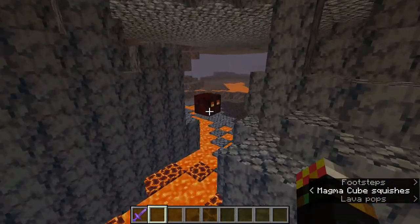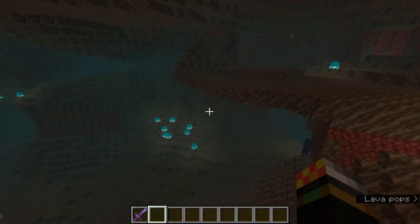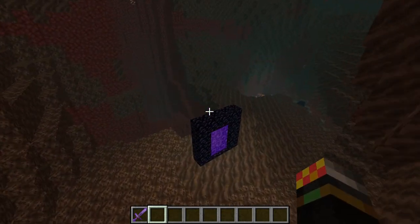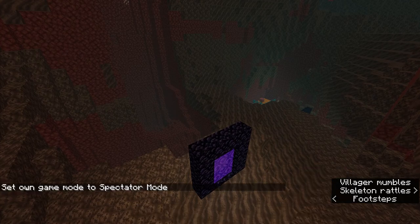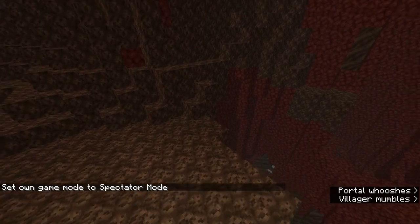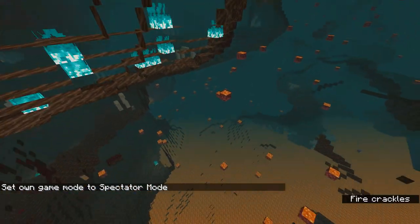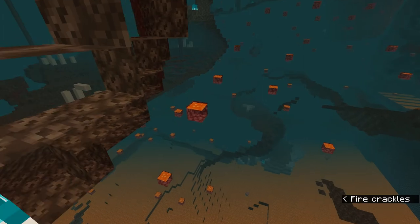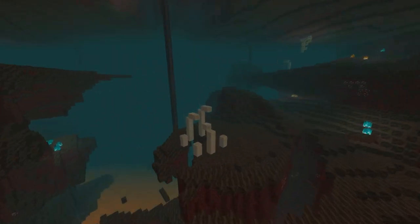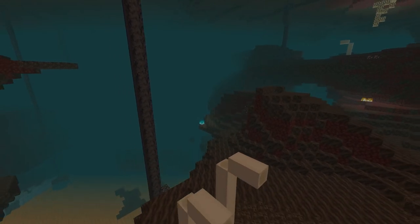I've found a bastion using the locate command, which you probably shouldn't use if you want a good survival world. Remember this is a random seed. Bastions do spawn fairly frequently, so they're not too rare. If you keep exploring, you should be able to find them. I'd recommend exploring over large lava lakes or environments like the Soul Sand Valley and the nether wastes.